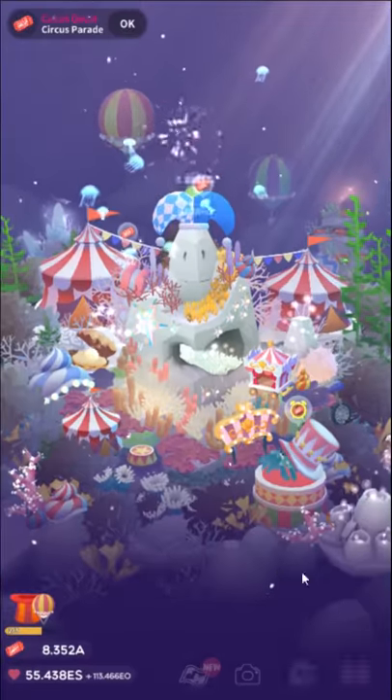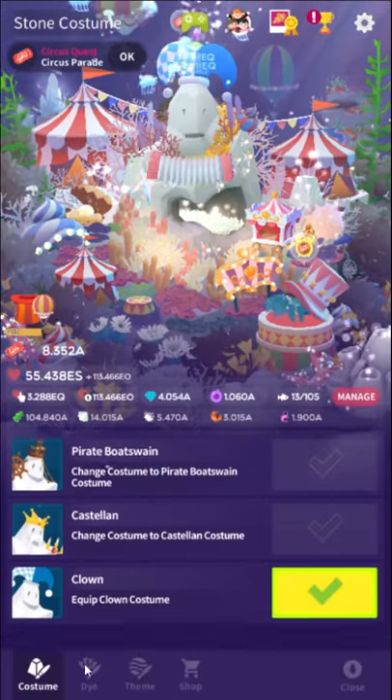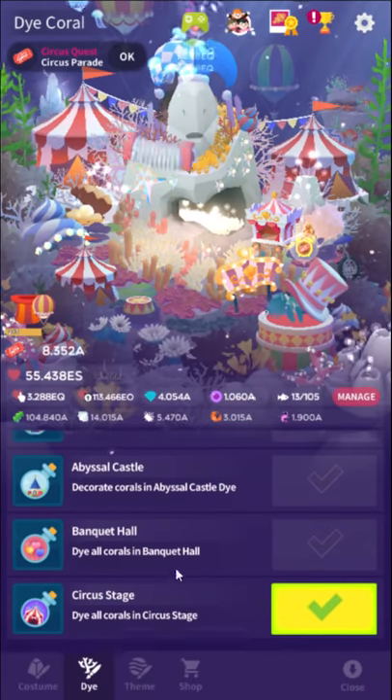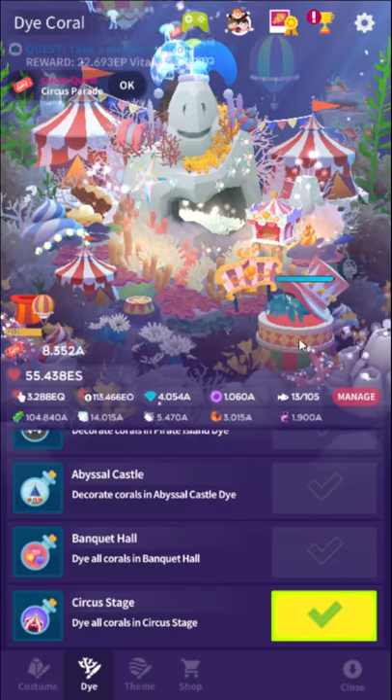So the way this event works is just like the last one. First thing you want to do: close the main menu, open up the palette menu, go right down to the costume and dye and theme section. You want to buy all three of these. The theme is optional but it's permanent and neat, so you might as well buy it first.